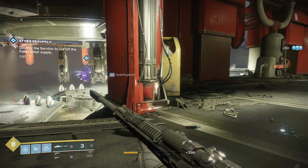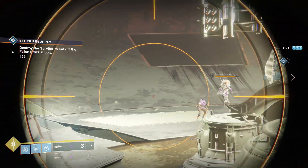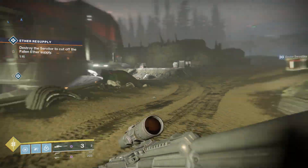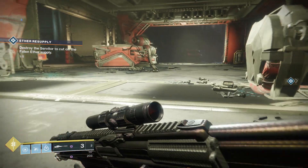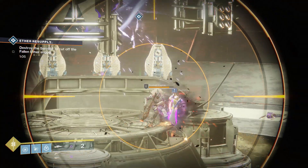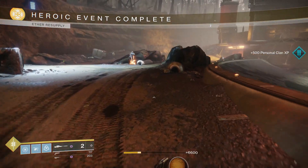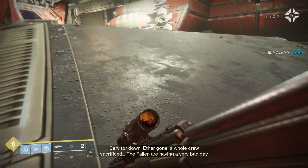Not many people have the Silicon Neuroma compared to something like Alone as a God, because Alone as a God is a raid drop and not a Nightfall exclusive. Even though stability, handling, reload speed, aim assist, and recoil direction are lower on the Silicon Neuroma, it doesn't mean it's not a go-to sniper. Reload speed and those stats really aren't that big of a deal on snipers compared to other weapons like rockets or hand cannons.